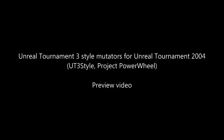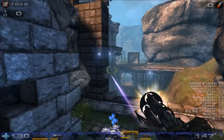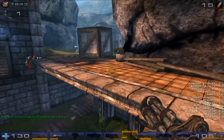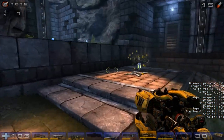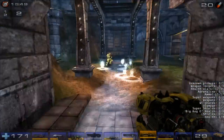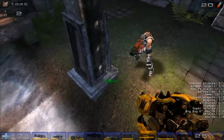Welcome to the preview of Unreal Tournament 3 style mutators for Unreal Tournament 2004. The aim of this mutator pack is to backport the more interesting features from Unreal Tournament 3 back to Unreal Tournament 2004. Beta 3 of this mod is aimed at weapons, namely their models, skins and advanced mechanics. In this preview I will talk about each weapon briefly to show the changes made and the current status of it.